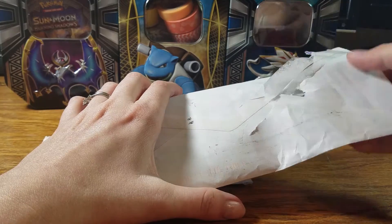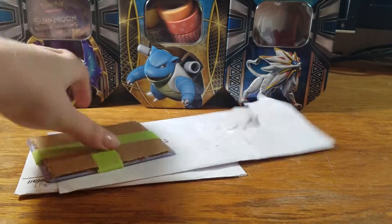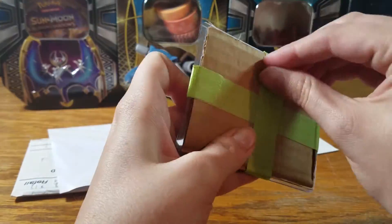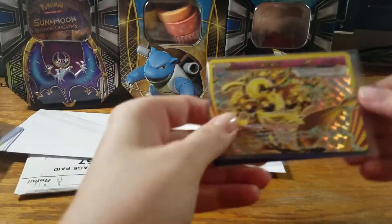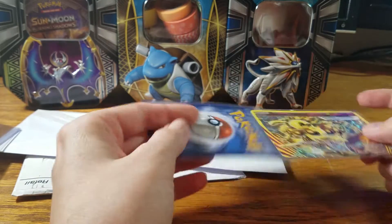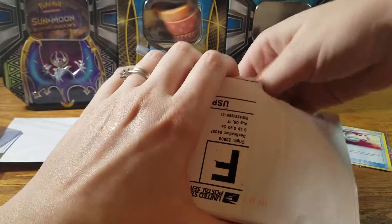We're starting off with this trade. Let's go ahead and open it up. I'm gonna need some sharp object here. Alright, there we go. Hopefully I remember to fast-forward through that part, but we've got Flourgis Break from Breakthrough, and we've also got the Pokemon Catcher from Sun and Moon.